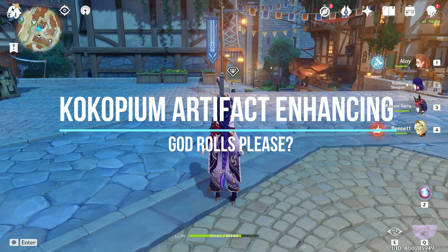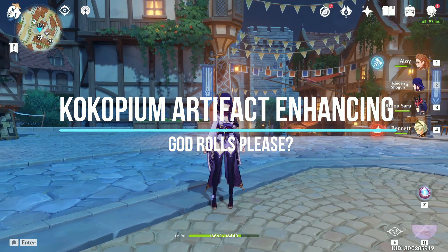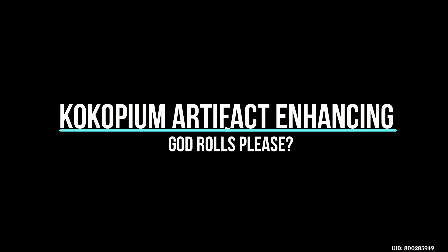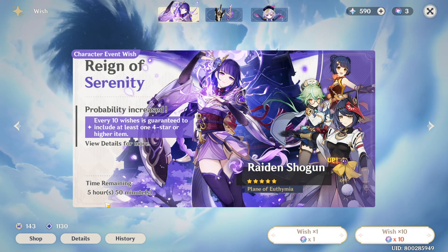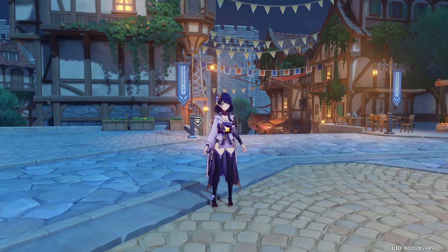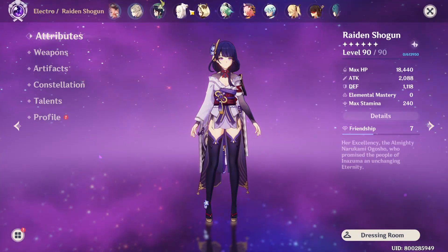Hi guys, Rian here. Today I'll be doing a Kokomi artifact enhancing session. I've been spending my resin on the hydro domain for the past few days and I think I'm just going to stop. I'm just going to refine whatever I have now because there's only five hours left for Kokomi. Whatever artifact that I farm, I'm just gonna use it. I'm not going to invest too much.